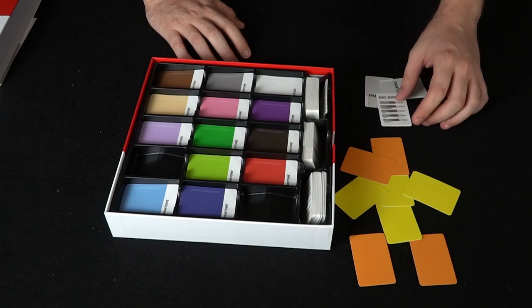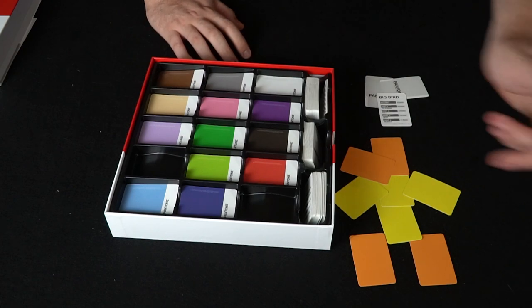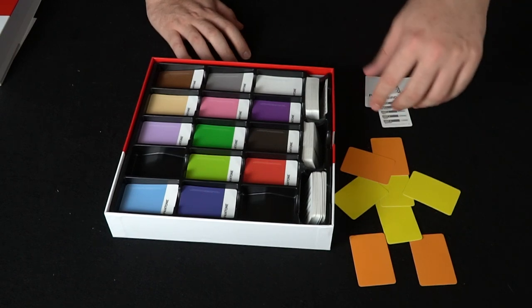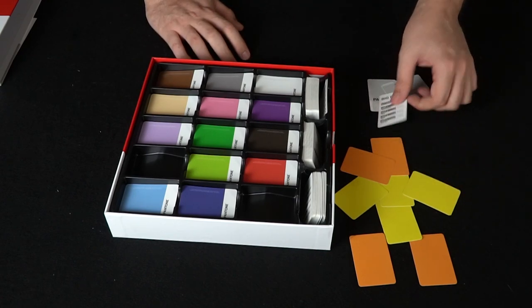If nobody guesses after the first round, then the next round you're going to give a hint. This one would be 'television,' so people know it's a character from television. They would go around and guess again. If nobody got it, the next hint would be that it's tall. And if nobody got it still, the next clue would be 'nest.' And finally, the last clue would be 'Muppet.' If still nobody got it, then no one gets points.